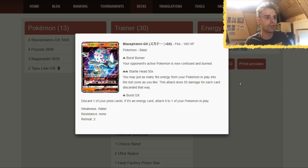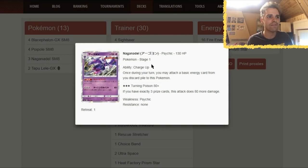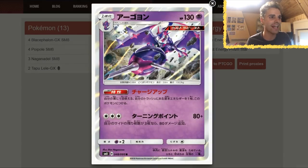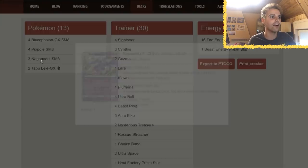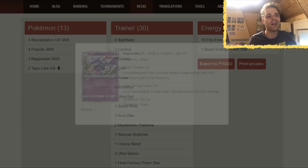How is this deck good? Blacephalon GX has Burst GX — discard one prize card, and if it's an Energy card, attach it. The main attack is Startling Head: put as many Fire Energy from your Pokemon into the Lost Zone — basically Magnezone Prime but for a basic Pokemon. For each one placed in the Lost Zone, deal 50 damage. To get energies into play we have the new one-prize Naganadel from Sun and Moon 8, which has Charge Up: once during your turn, attach a basic Energy from your discard pile to this Pokemon. Naganadel's Turning Poison attack can one-shot Necrozma GX or Buzzwole GX, and deals 80 more damage if you have exactly 3 prize cards remaining — 160 damage for 3 Colorless energies with a Choice Band and Beast Energy.